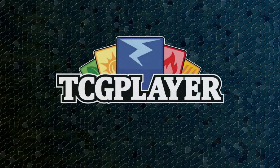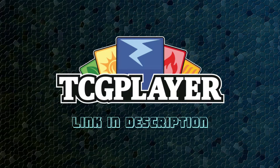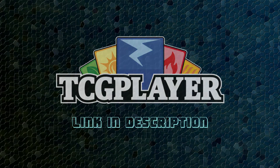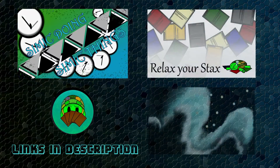Leaving those likes really helps us out, but another way to help us out is by using our TCG Player affiliate link below. If you're looking for singles, sealed product, or gaming accessories, please consider using our link to support the channel. We also have some playmats at InkGaming.com — go ahead and hit the link in the description to check those out.